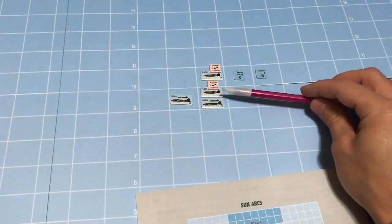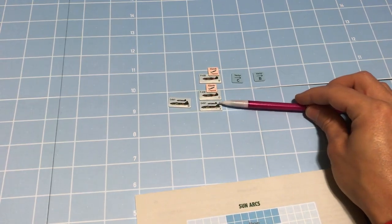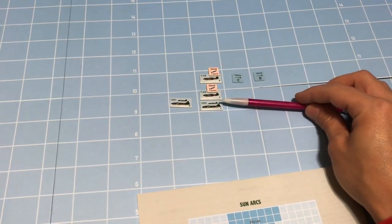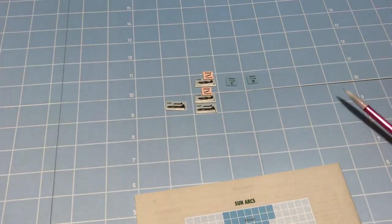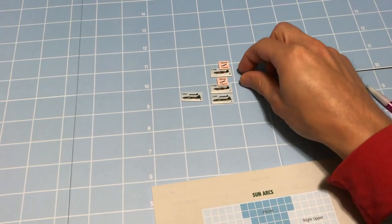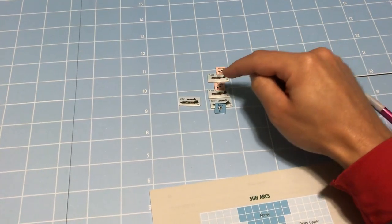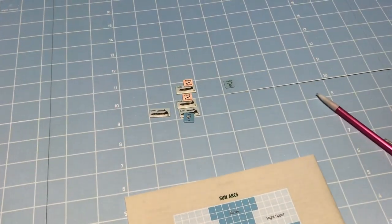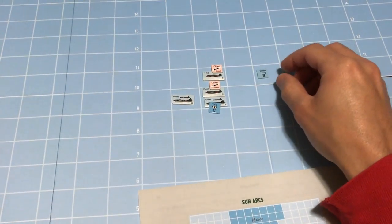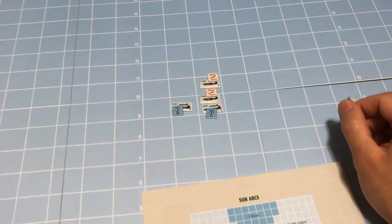Let's start with C — he's in the same square with X, so he needs to roll greater than distance zero, meaning he needs to roll a one or higher. It's impossible to miss — we won't even bother rolling. We take his vector marker, flip it to its tally side, and place it on X. C has a tally on X. Then B tries to tally W — he needs to roll higher than distance one. He rolls a three — successful tally. Tally phase is complete.